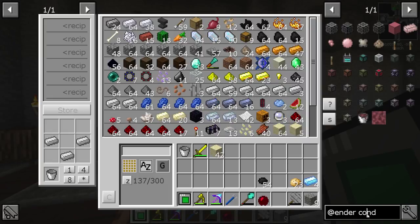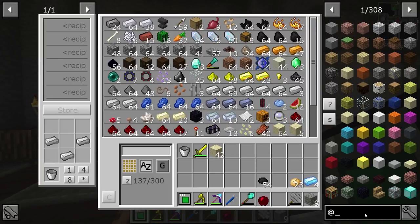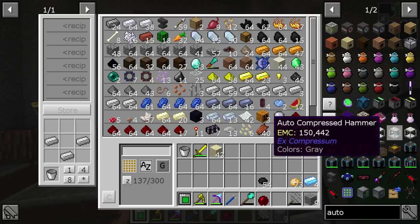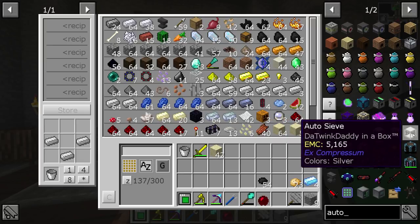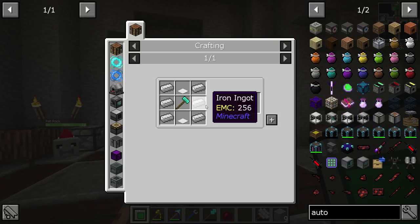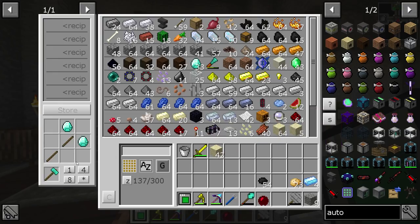While that's working, let's go ahead and focus on everything else we're going to need. We're going to need auto hammers and also auto sieves. So for the hammers, we're going to need seven of these bad boys, and that means seven of these. So one, two, three, four, five, six, seven.